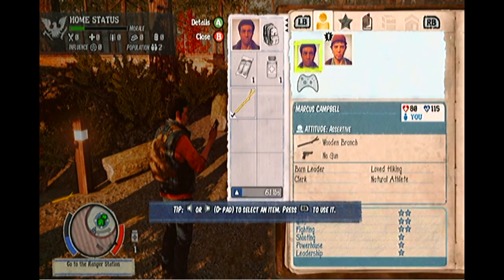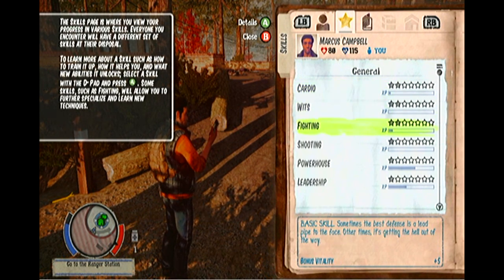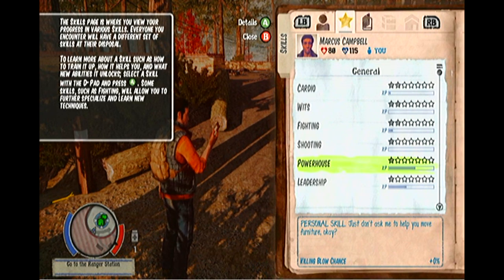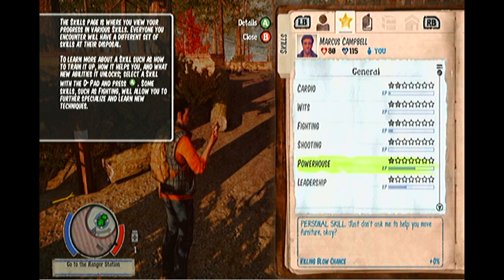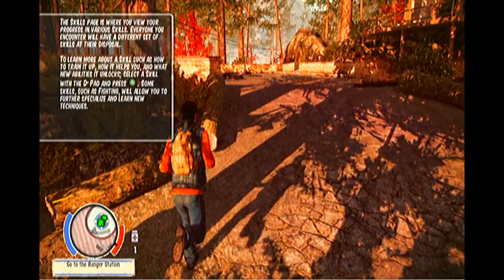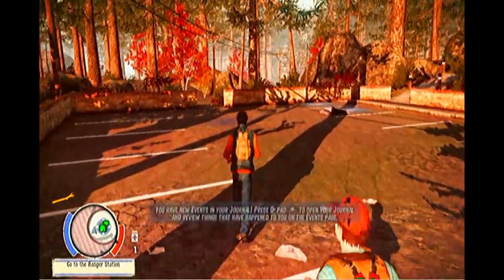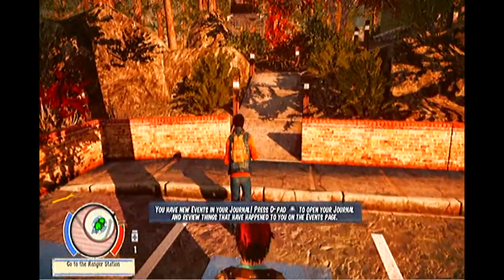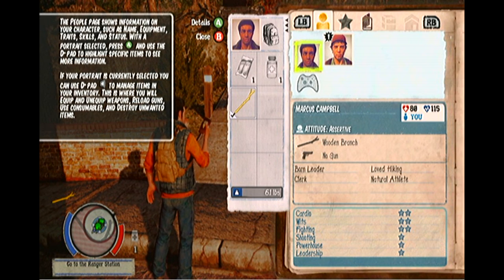If you press up on the D-pad and then the right bumper to scroll across, you can see Marcus Campbell's abilities. He's already level 2 fighting and also has a powerhouse ability. The killing blow chance starts at plus 0%, but the more you fight and kill with left bumper and Y, the more your killing blow chance increases. Combined with high-level powerhouse, high-level fighting, and high-level heavy weapons, you can literally charge into hordes and kill everything in one hit.